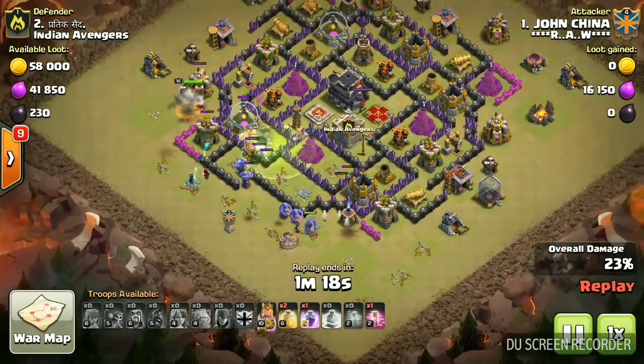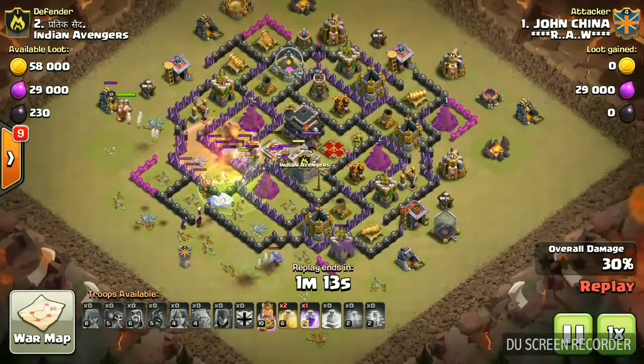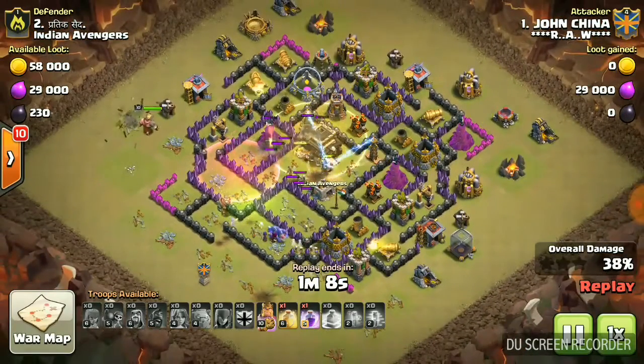Now I'm using my Valkyries — you can see they're going in straight. I also used the Jump Spell so they only go into the center and aren't diverged. As you can see, they're going right into the center, so my attack is going very well, even though I don't have any Queen.